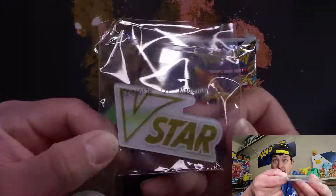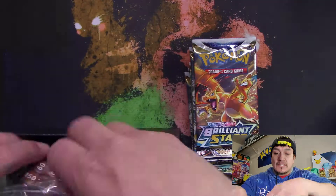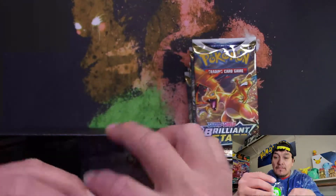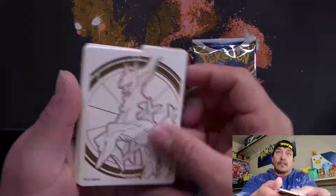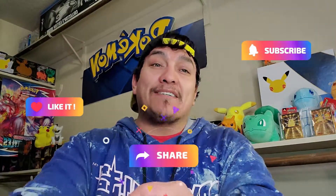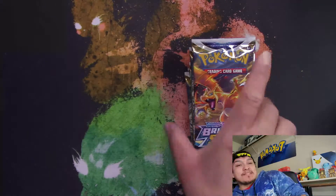So apparently when you use the V-star move, this is what you use — just flip it upside down because you can only use V-star once per game. Here's the dice, the counters, the dividers. Before I open the packs, do me a favor: hit that like button, subscribe and share this video, hit that notification bell to get notifications when my videos go live. Here's the code card — congrats to whoever gets that. I'm gonna put this to the side and let's break into these packs and see if we can pull some Charizard goodness.